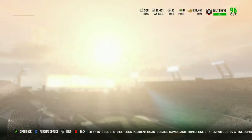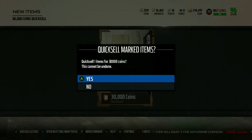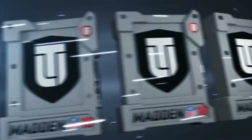We're going to take our 60k. Now as you can see, my coins are pretty low right now. You'll see why in a couple videos, because I'm not going to show you guys my team right now. And then next thing we're going to do, get our quick sell from the Red Zone pack.